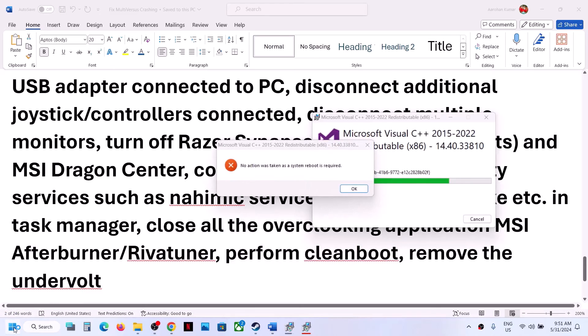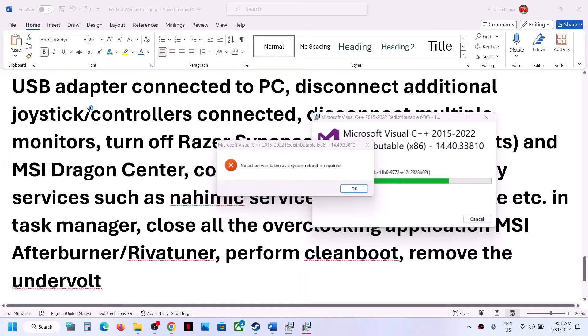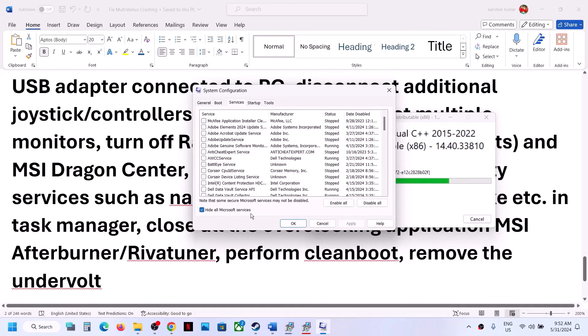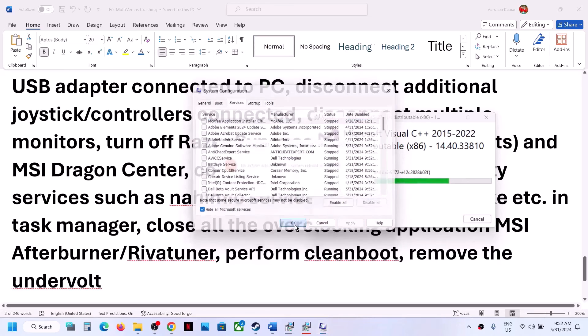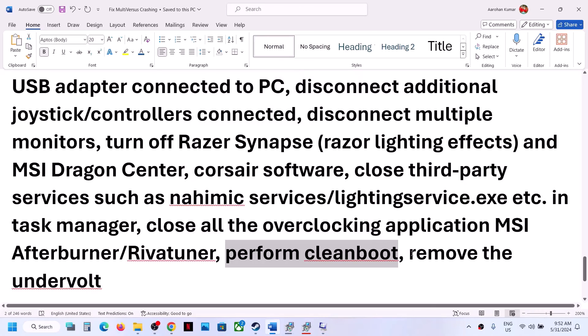Perform a clean boot. Type System Configuration in the Windows search box and click on it. Go to the Services tab, put a check on Hide All Microsoft Services first, then click Disable All, click Apply and OK. Restart your computer and then launch the game. Also, if you have undervolted your computer, remove the undervolt and then launch the game.